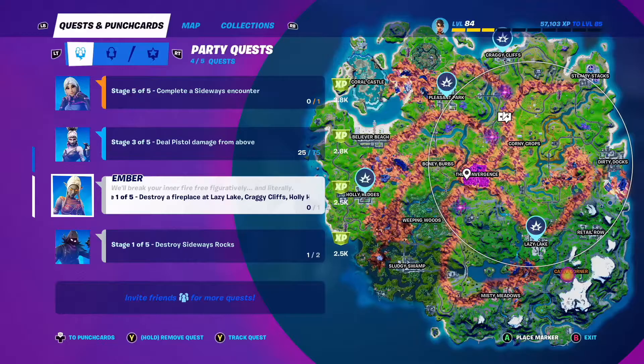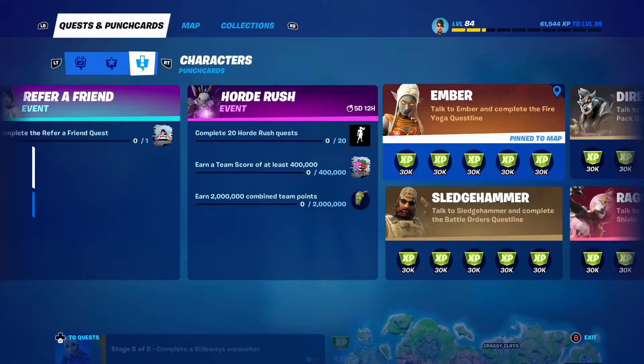Just to help out, the places where you can do the quest are shown on the map on the right. I've put a pin on the map from the punch card so that I can go and talk to Ember and complete the Fire Yoga quest line.